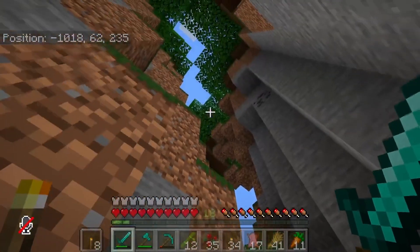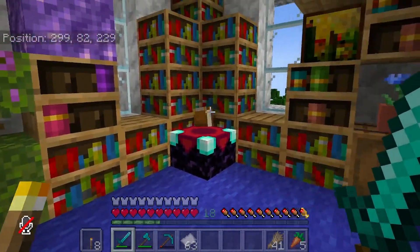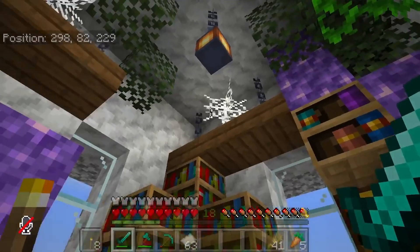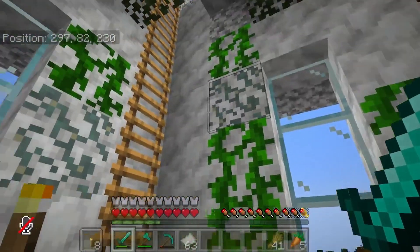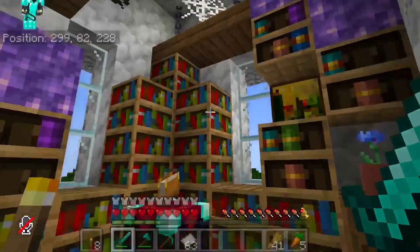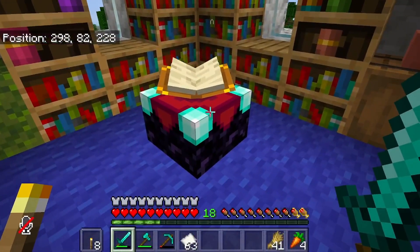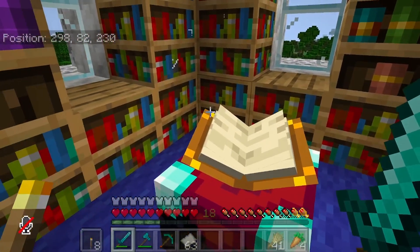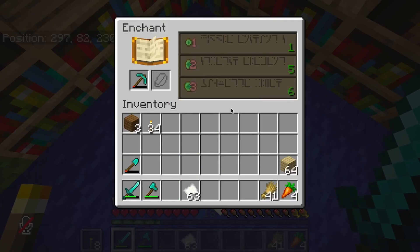That was extremely lucky — here is the finished product. It took forever to get all these books. I added the bookshelves, some carpets, and cobwebs up on the empty shelves since they look like they've been collecting dust with spider webs. The glow lichen and vines really bring this place together — by far this has been my favorite interior room design. One issue: it won't let me enchant the third row because the table was all the way against the wall.